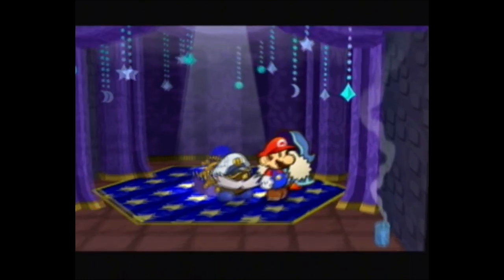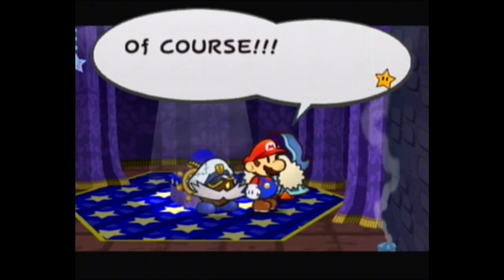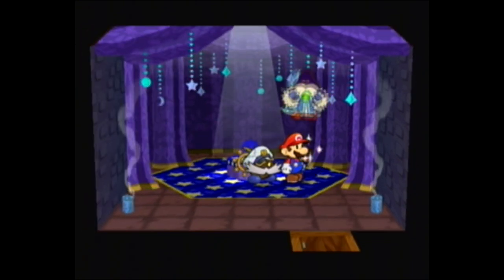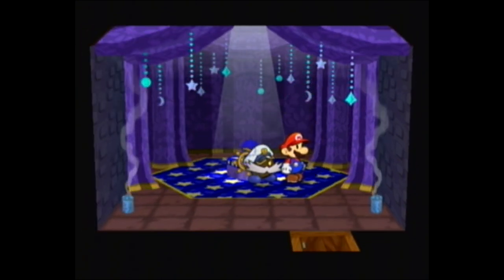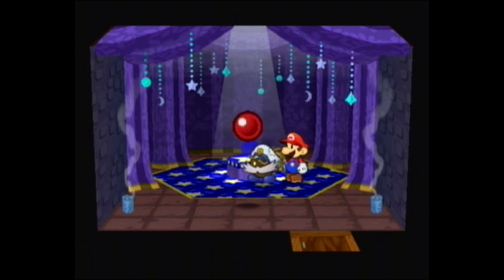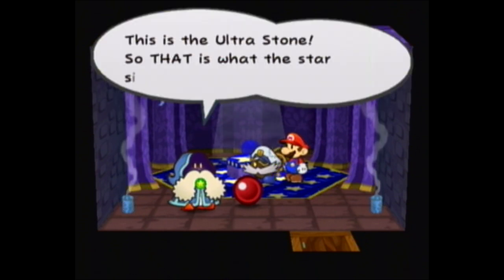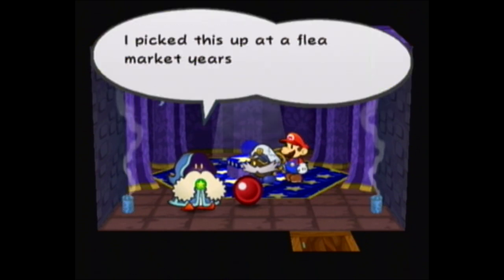The up arrow — all it does is, this ability doesn't have any mystical powers. It just reminds Merlin that he left something in his attic. So he jumps up to his attic and drops the mystical item on the floor. I thought that was interesting.